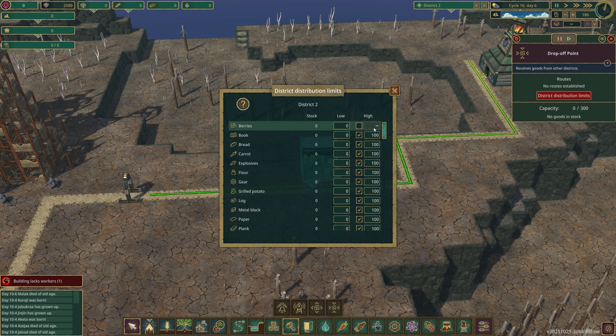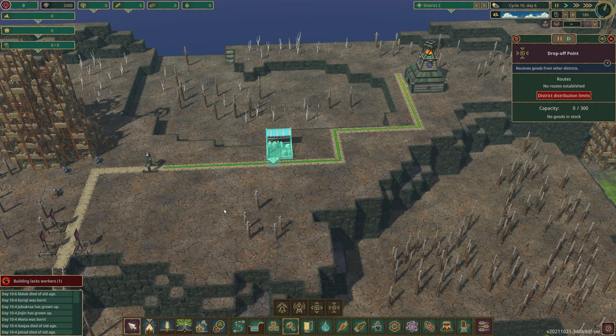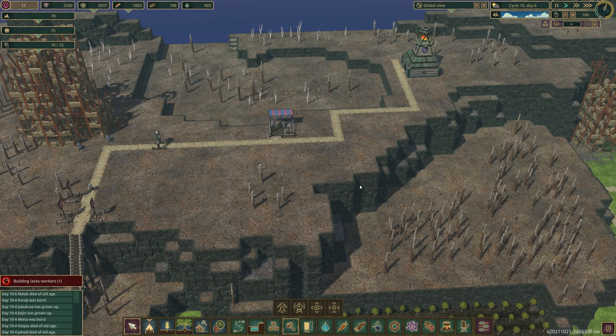If you uncheck high it turns into infinite, where that district will receive any and all of that resource that any other district is willing to send it. When I initially make a district I adjust the high numbers, because you only have 300 storage space in the drop-off point and no warehouses yet, so you can't hold everything. It only matters for what you actually set up as a trade route, so you don't have to alter literally everything — just what you are bringing into and out of the district.